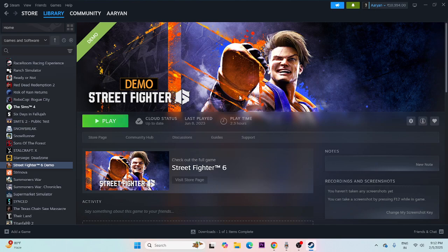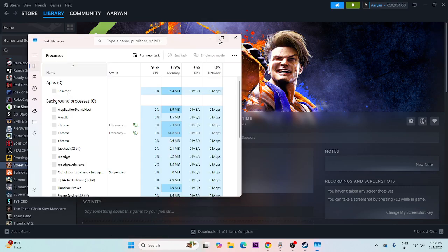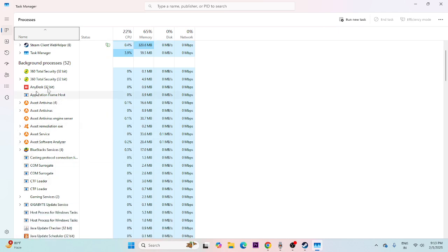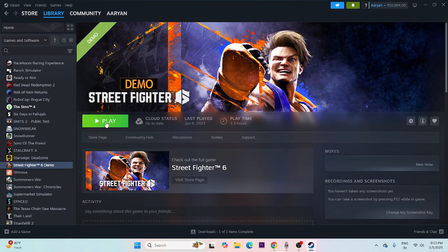The next step is to close overlay and overclocking applications. Right-click the desktop and open Task Manager. You'll see a lot of things running in the background. For high-end games like Street Fighter 6, background processes can affect performance. End those tasks, close Task Manager, and try launching the game.